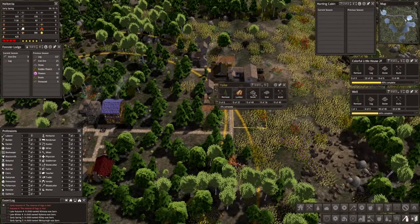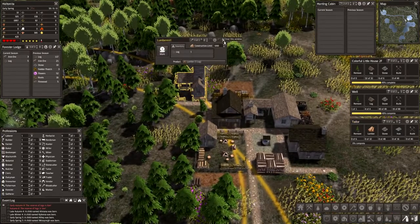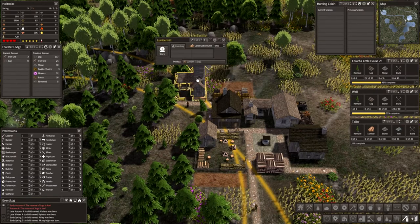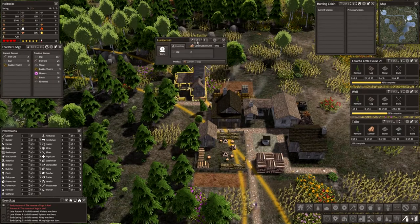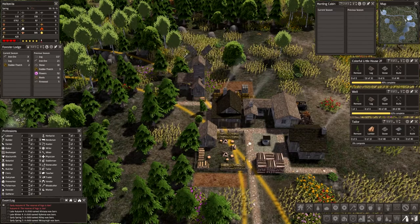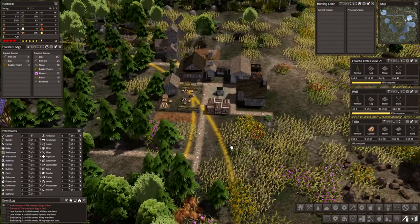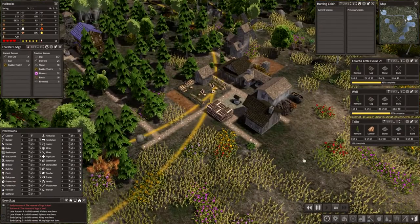And then we have our tailor — we're going to need some lumber, but we are producing lumber here. How much lumber do I have? I have 46 lumber and I only need 32. We are going to pause this and bring it down to one so we don't have someone standing there without a job, because I don't want to run out of wood.